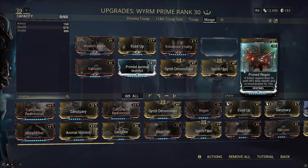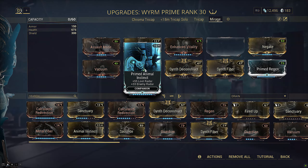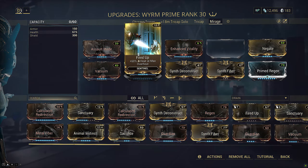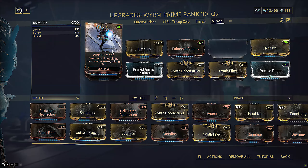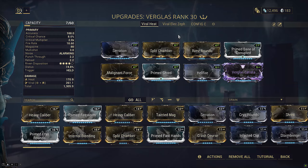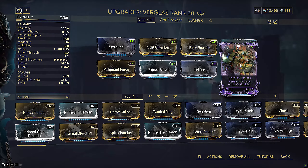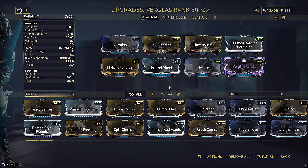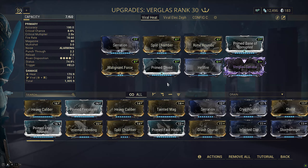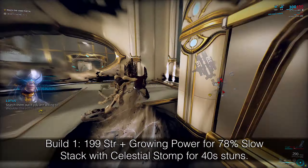Now you may also have noticed I'm only running regular continuity on his kit. Why is that? This is because of how the drain calculations work. If I swap this on for prime continuity you'll see we still have the 1.88 drain and that's because it's already capped. Now if I run a rank 4 continuity you'll see it goes up to 2, and this is because if you're running 190% efficiency for the uncapped calculations the breakpoint to maintain the minimum possible drain is 40% duration — so that's why we're sticking with a rank 5 here.